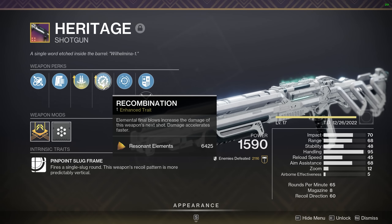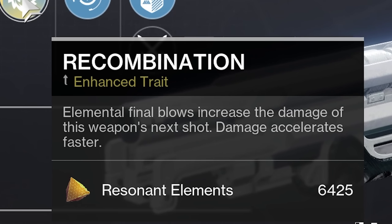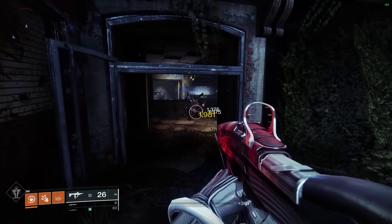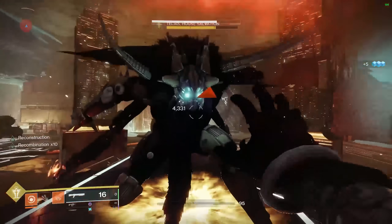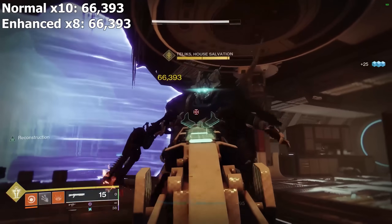The enhanced version of Recombination states: elemental final blows increase the damage of this weapon's next shot, and damage accelerates faster. The Recombination stacks from kills remains the same at 1 stack per kill, but the enhanced version reaches the maximum damage quicker at x8, as opposed to x10 with the normal version.